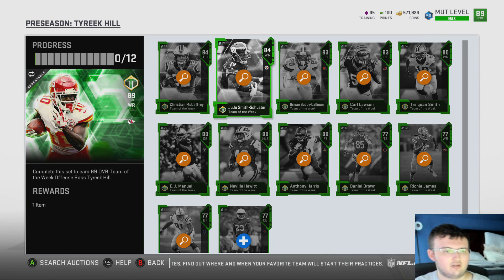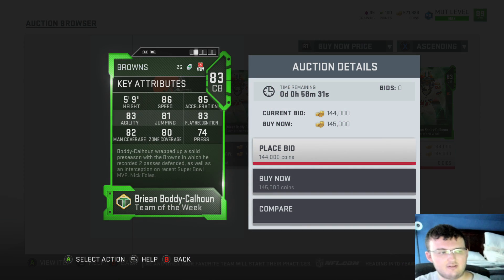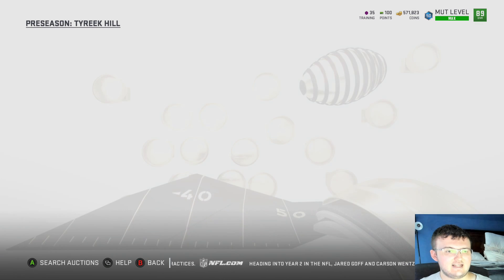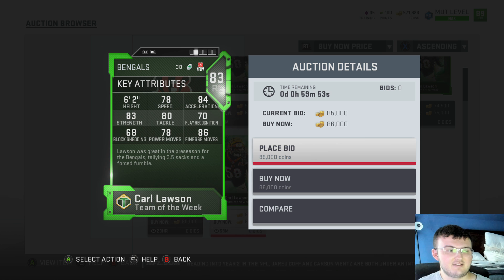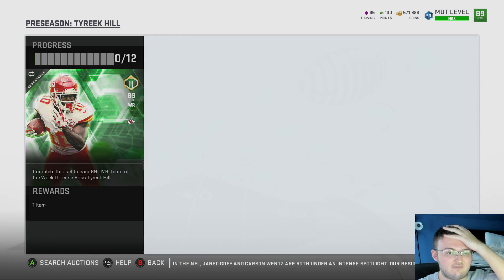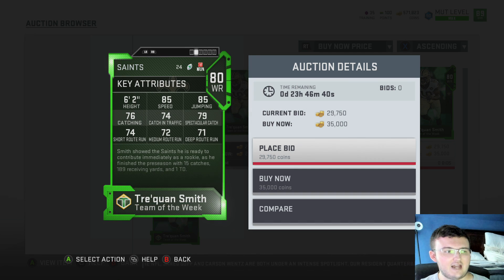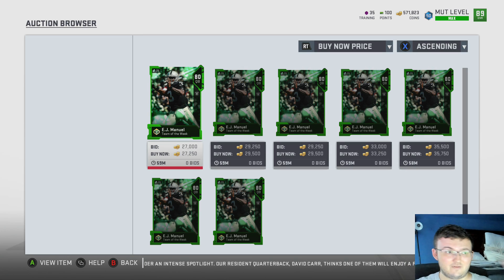We have our 83 overall. A lot of these cards are just, you know, some players you might never have thought of. That's why I love the Team of the Week promo — it really gives cards to players that probably won't get much love throughout the whole entire year. And it looks like we do not have a limited time card this year. I know last year we didn't, but two years ago we did with Dak Prescott. Kind of surprising, because I expected them to do a Lamar Jackson type card for the first limited card of the season when it comes to Team of the Week.